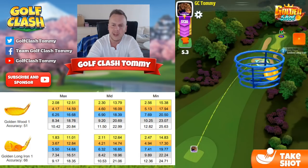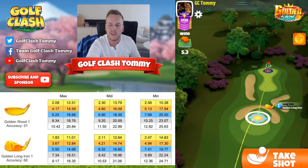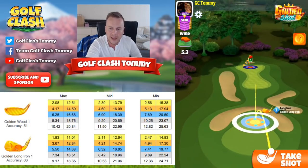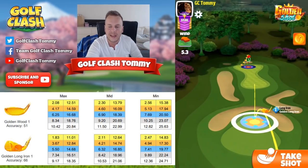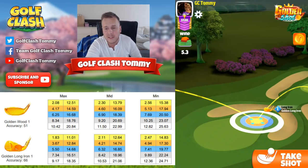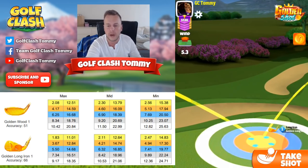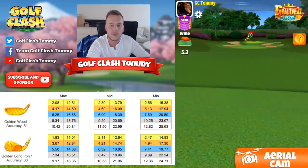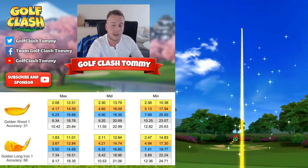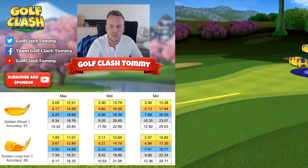We start off with some tailwind, and we want to go for the rough bump, but we're going to be in between clubs so we need to play ourselves from that position, otherwise we'll have to underpower the shot. My setup has the red ring just slightly in the rough on the right, the white ring just cutting the top of the fairway, with two bars of topspin and two bars of sidespin to the right to account for the sidewind alongside the tailwind.